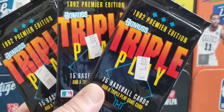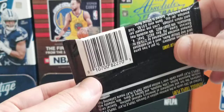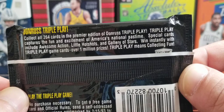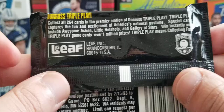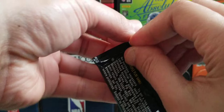Let's get right into the first pack. I'm not even quite sure who the hits are in this, or even if there are any huge hits, but I figured it'd be something cool and fun to open. The pack reads: 'Donruss Triple Play — collect all 264 cards in the premier edition.' The black foil pack design looks pretty appealing.